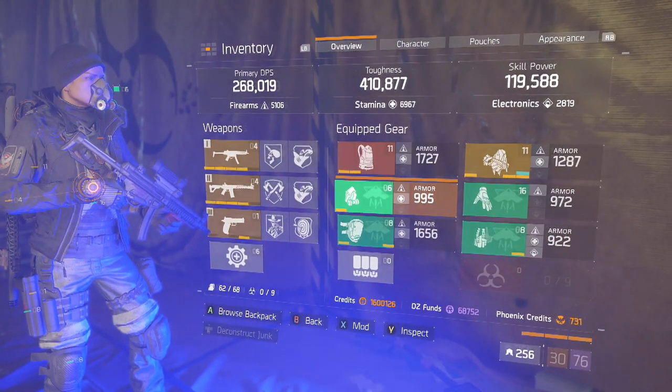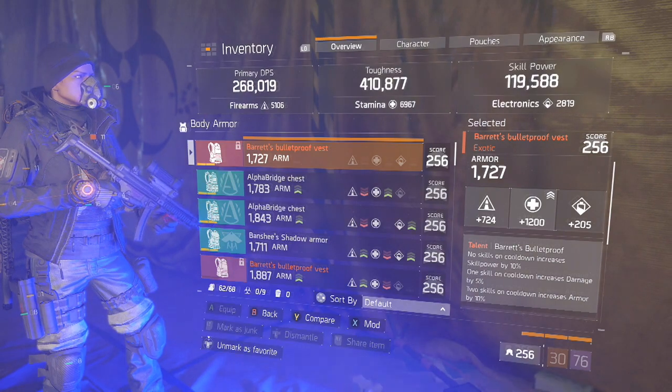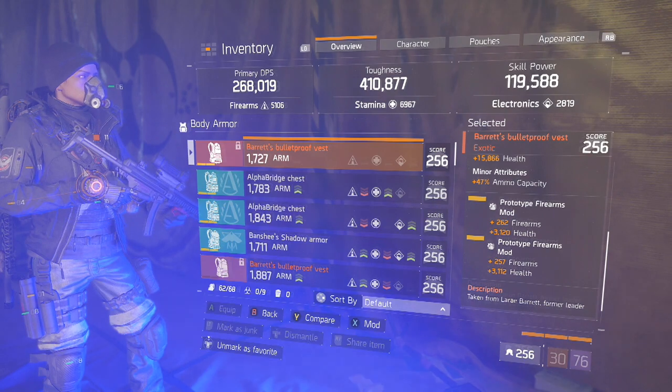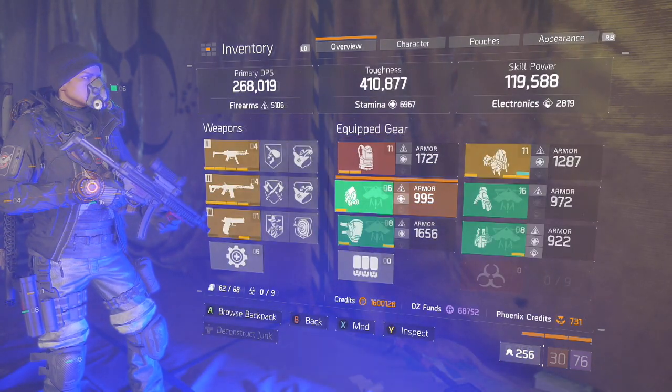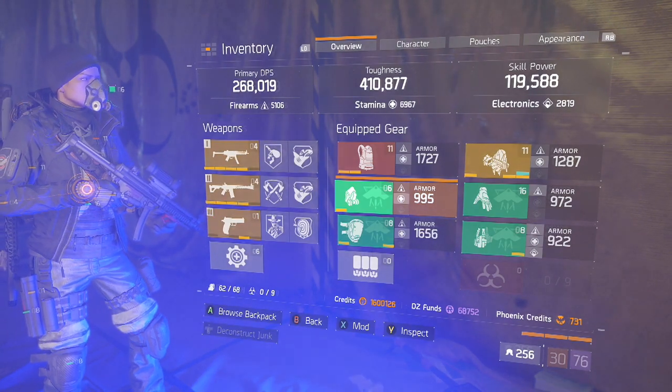The build is four-piece Banshee with Bretts and Specialized. My Bretts Bulletproof Vest is rolled for Stamina, has Health, and has two Firearms mods with Health, just so I can get enough to unlock Responsive. It's very important to have Responsive — you need to be able to do as much damage as possible.